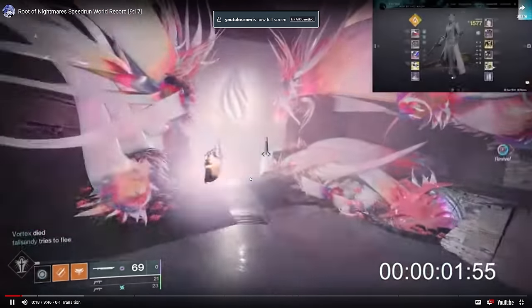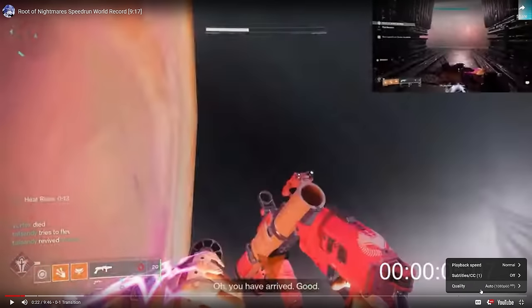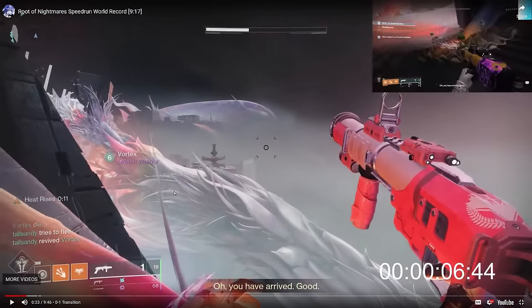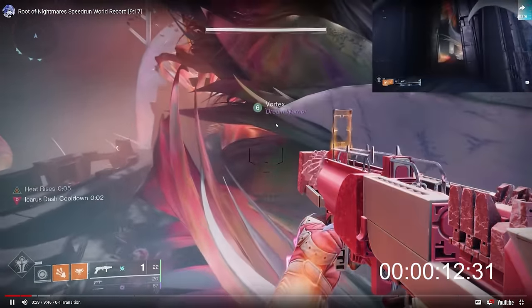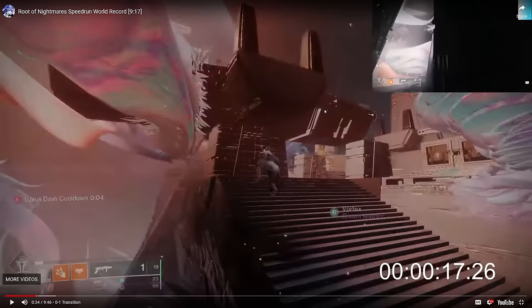So we have Sickrobes over here — he gets Eager Edge launched in the back, he pops, he rises, and what he's going to do in order to make it to first encounter very quickly is something called a barrier surf. There is a pushdown barrier above Sickrobes' head right now. He's going to skate using Heat Rises to push himself upward and forward, and this pushdown barrier is going to accelerate his momentum downward and forward, pushing him further. That's a barrier surf — he's going way further than a normal Eager Edge skate would normally go.